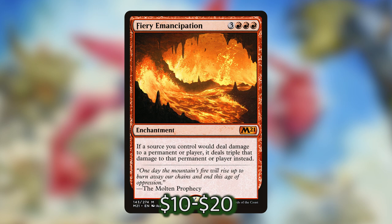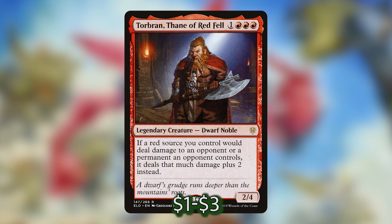Both Brash Taunter and Stuffy Doll are going to do a lot of damage, especially when combined with enchantments like Dictate of the Twin Gods, Furnace of Wrath, or Fiery Emancipation, which all double or triple the amount of damage dealt. We've also got Torbran, Thane of Red Fell, who costs 1 and 3 red — a 2/4 dwarf noble. If a red source you control would deal damage to an opponent or a permanent an opponent controls, it deals that much damage plus 2 instead, making all our big board wipe spells significantly more efficient.